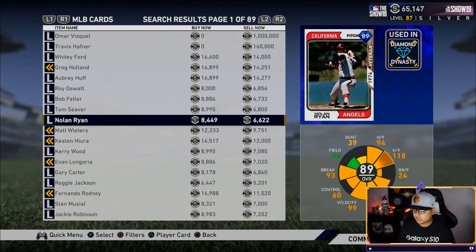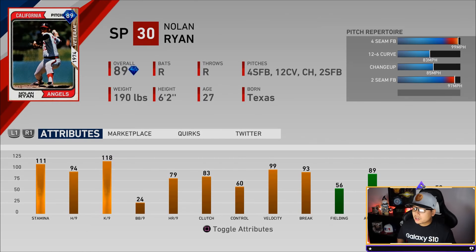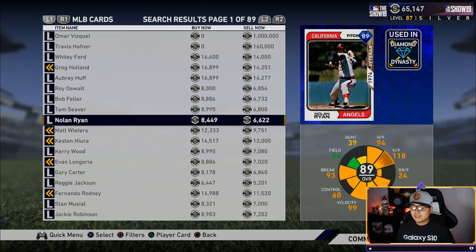Next are two pitchers — first, Nolan Ryan at 89 overall. Most of you will probably take the 99 signature series Clayton Kershaw from the XP reward path, but if you don't take Nolan Ryan there, this card will work just fine. The base on balls per nine and control are a bit low, so you'll have to work harder. But he's got 111 stamina, 94 hits per nine, 118 strikeouts per nine, 99 velocity reaching 101 mph, and a 12-6 curveball at 83 mph — it's game over. Nolan Ryan makes the list for those who skip his signature series.